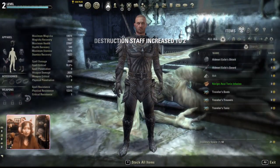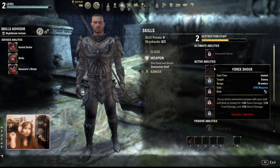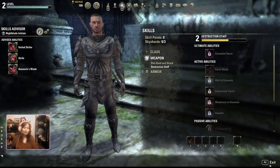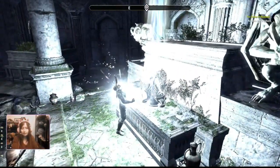Under skills I now have destruction staff, and I can't equip force shock yet because I don't have the skill point for it, but I'll level up soon enough.